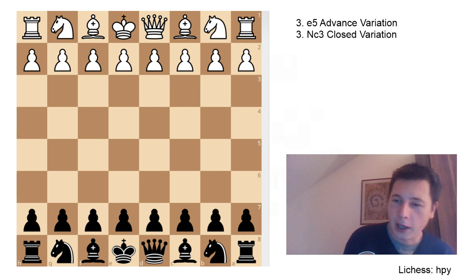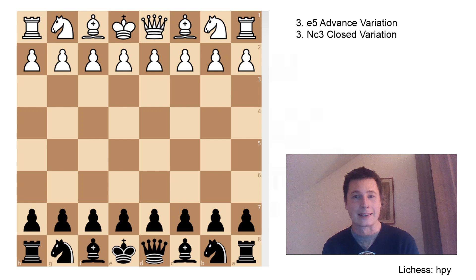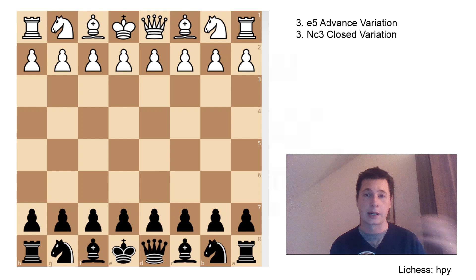Hello everyone, Stjepan here. In today's video I'm going to cover one of very rare variations of the Sicilian defense, one that isn't played as often as the mainline, such as the Najdorf or the Dragon or some other variations, and that's the Nimzovich variation of the Sicilian defense, an opening which, even though it doesn't give black the best chances against e4, it can be very interesting to play, and it might serve as a great surprise weapon, especially if their opponent isn't well-versed in playing against the Alekhine defense or the Alapin variation of the Sicilian, which this opening greatly resembles.